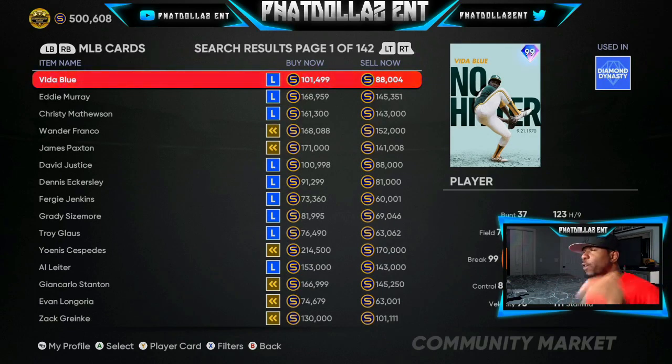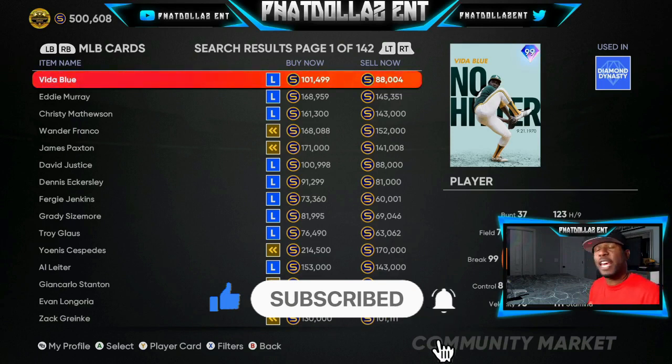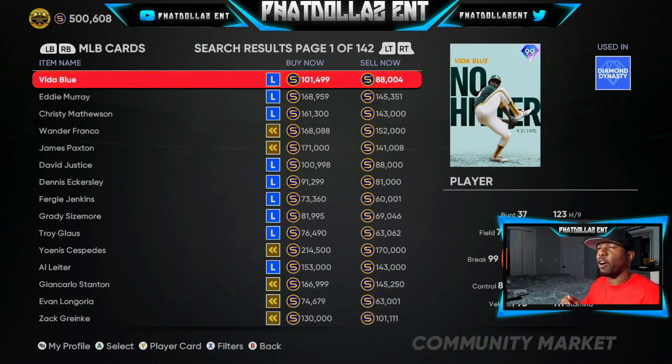If you have good investments — good 83 and 84 overalls that you feel deserved an upgrade — make sure you hold all of them. We're going to approach every roster update differently because we're MVPs and we're all about stubs. The market is still pretty decent and very low. Cards at 84 that didn't get an upgrade are going to go back up. I want to get 50 to 60 of every possible gold-to-diamond card, because when SDS gets their stuff together you'll be making at least 250,000 to 300,000 stubs on each investment.